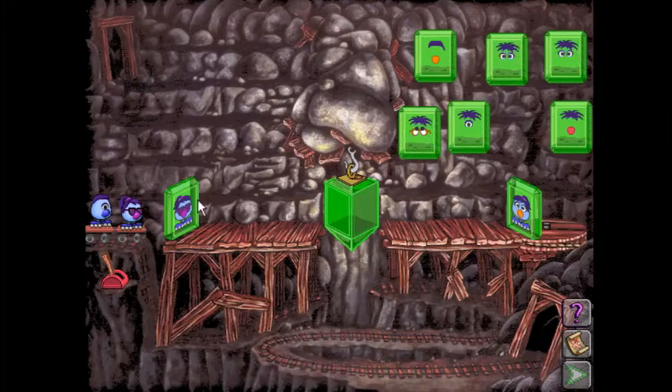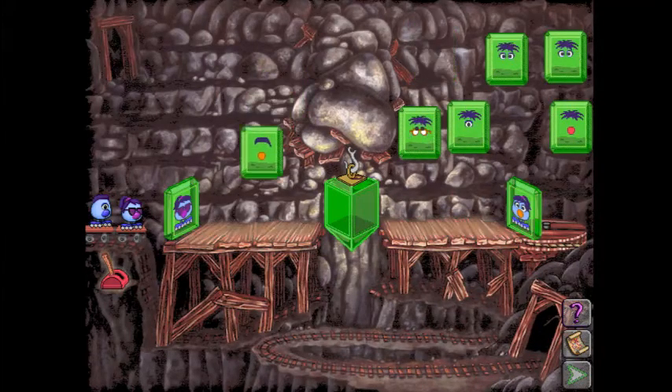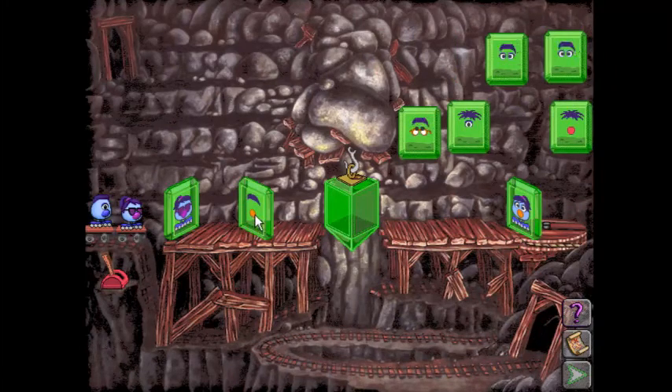We'll take this one trait at a time. They have the same feet, they have the same hair, so we need to change their nose and we need to change their eyes. Looking at the filters, there are only two different nose filters. One of them creates a red nose, one creates an orange nose. Nobody has a red nose, but this Zoombini has an orange nose, which means we have to put this filter on this side. There's no two ways about it.